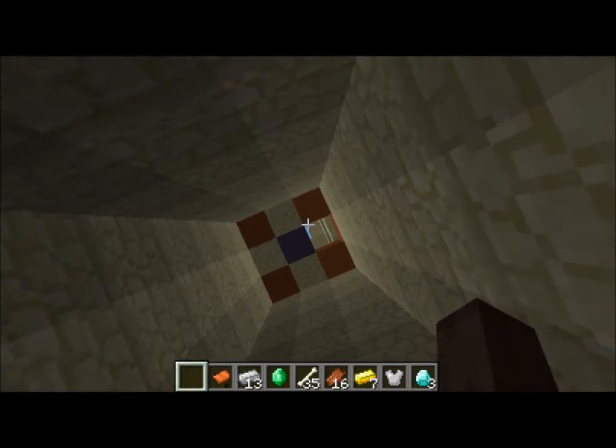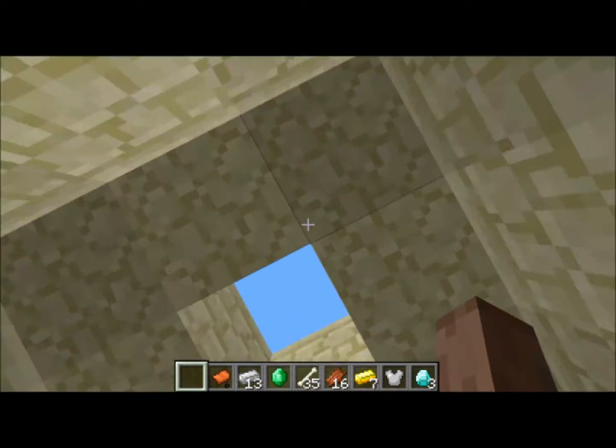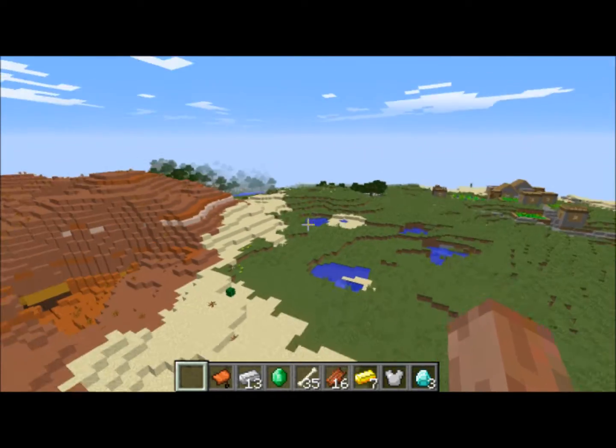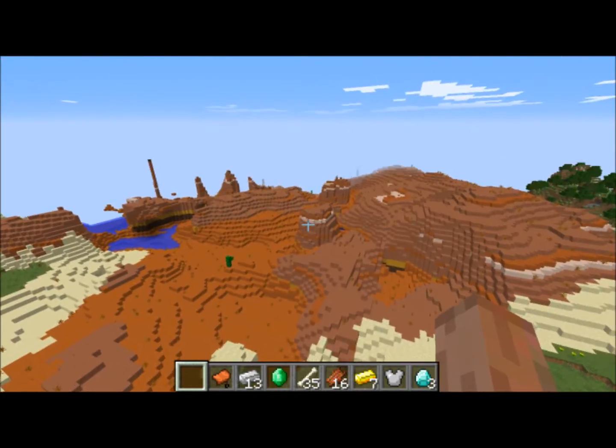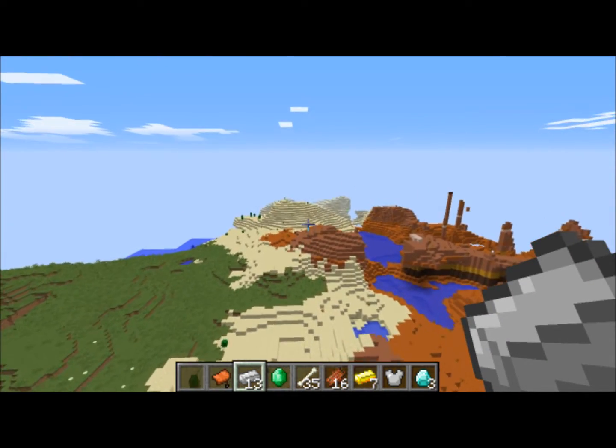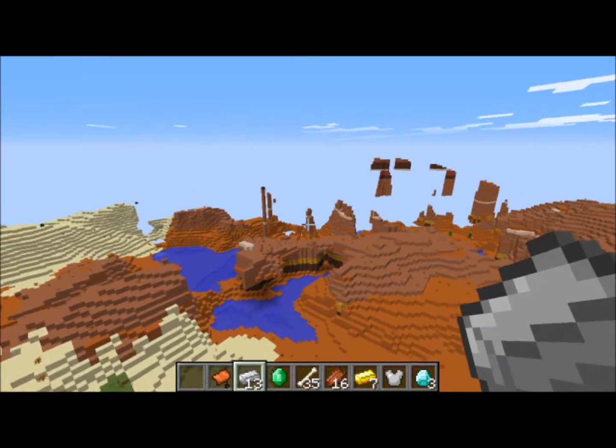This temple has a saddle in it. That's definitely the most worthwhile thing in this temple. That makes it so if you find any horses around here, this is suddenly a horse-taming village. It also had one emerald, which is basically worthless, and some iron and gold ingots, flesh and bones.